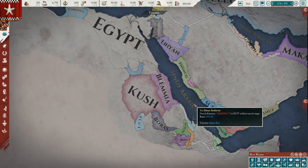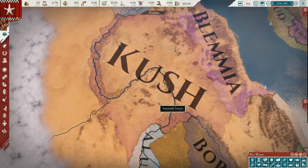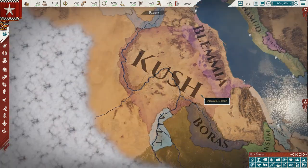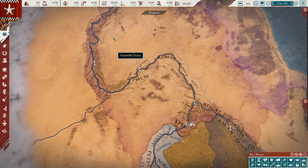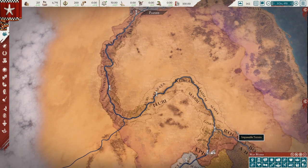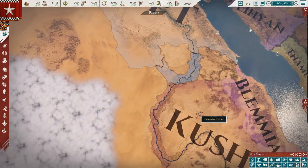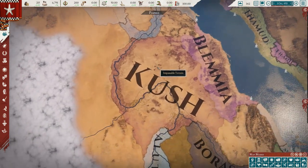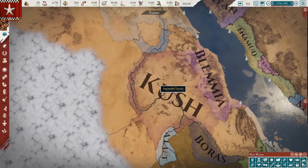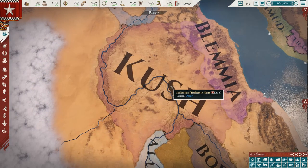Next we head to Africa and to the Kingdom of Kush. The first thing you'll notice is that basically the only terrain available, even though the territory looks huge, is really just along the Nile River. This gives you some strategic pinch points as far as people trying to conquer you from the north or south, so strengthening that northern border is really important.